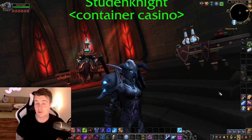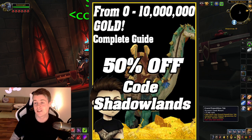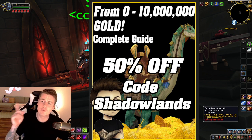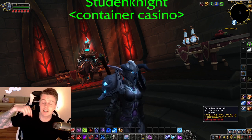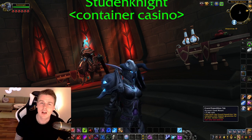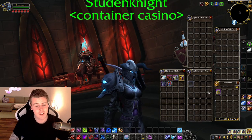Before we dive into the actual opening, I do want to mention that this video is sponsored by none other than myself and the 0 to 10 million gold guide. If you wonder how I was able to spend almost 200 million gold on the black market auction house, all the methods I use are in a step-by-step guide that you can get for 50% off. Just click the link down below in the pinned comment and description, and make sure you use the code 'shadowlands' for 50% off.